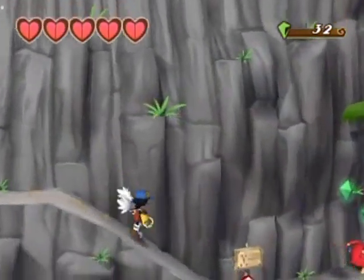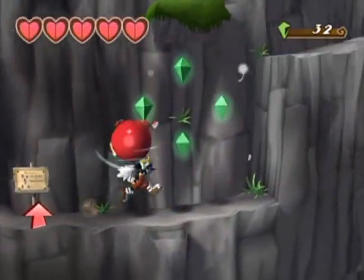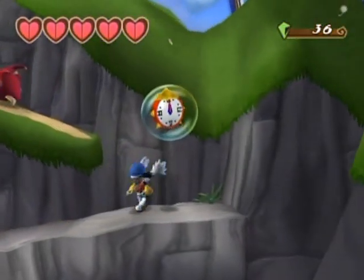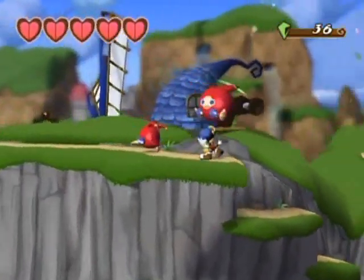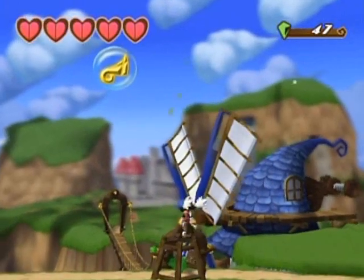Over here is another sign which I'll teach you how to jump when carrying a captured enemy — this is the double jump, per se. This clock right here is a checkpoint, so if you die you'll start off where you left off. These little gusts of wind there just push you up — that's all there is to it.